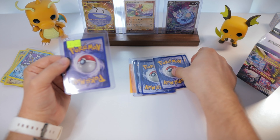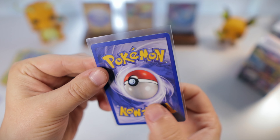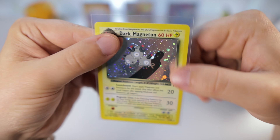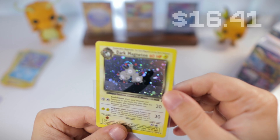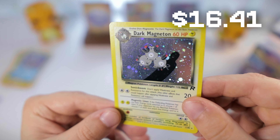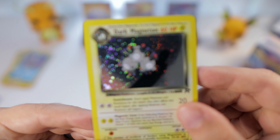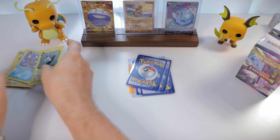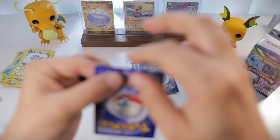Now we're getting into some other stuff. This one is in a top loader - pretty minty card. Dark Magneton - I love that one. This is one that Hyric actually donated to me in the stream. Very, very cool. There's kind of a big print line or scratch down there, but other than that a really amazing card. I love that it's got the little half swirl too by the head. Making some huge progress on our Team Rocket master set from this little pickup here.